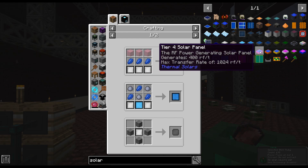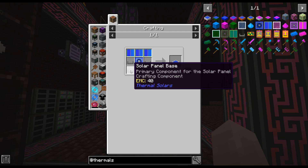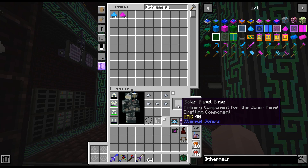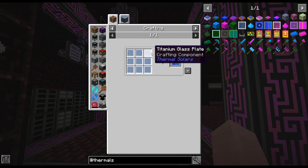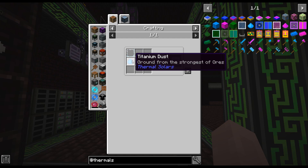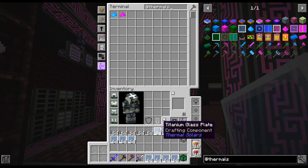I'm going to start with tier one solar panels from thermal solar since I can easily get them up to tier four using all my titanium. To make the tier one I need titanium panels and solar panel bases. I'll make five stacks of 64 solar panel bases first. One stack of titanium panels requires nine stacks of titanium glass plates, which is just titanium dust and a glass pane.